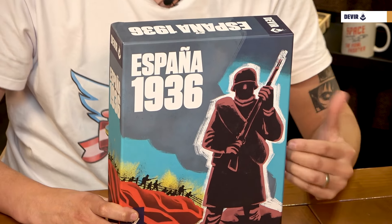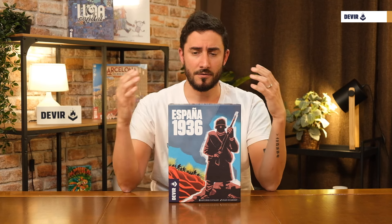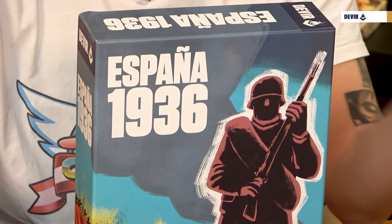This is a game designed by Antonio Catalan with renovated art by Joan Guardiet. This is an introductory war game for two players that lasts between two and three hours. In España 1936 you will lead one of the two sides of the Spanish Civil War — the republicans or the nationalists — and basically you will move your troops, assign their generals, fight battles, use tanks and airplanes to support your attacks, and play cards to change the course of the war, all to control the maximum amount of territories and win the war.